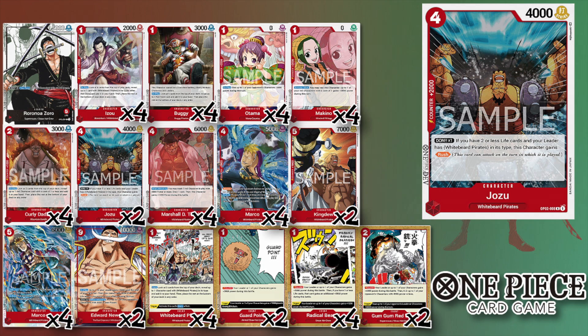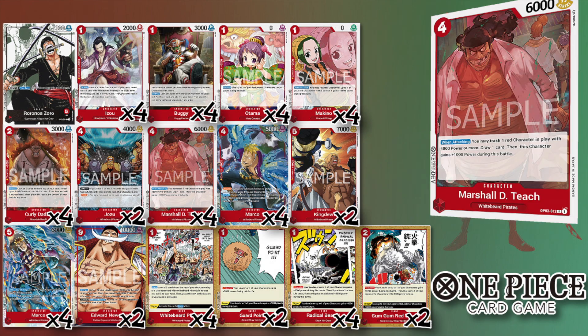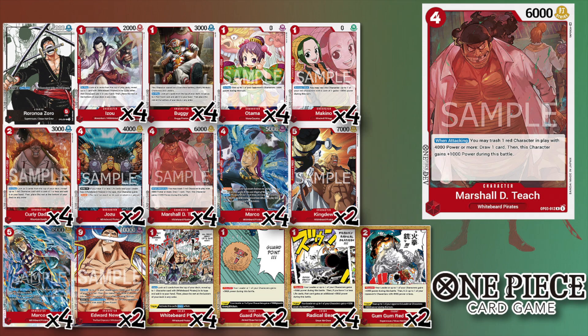My personal favorite — four of Marshall D. Teach. Another new card, it's a four-cost 6000 power, but its ability is pretty interesting and part of why this deck is so efficient. When you swing with Teach, you can remove a 4K power character from your board to draw a card and gain 1000 power. Coupled with Zoro's ability, that's an 8K swing with only a one-Don commitment to your leader — a very powerful card that also draws you a card.